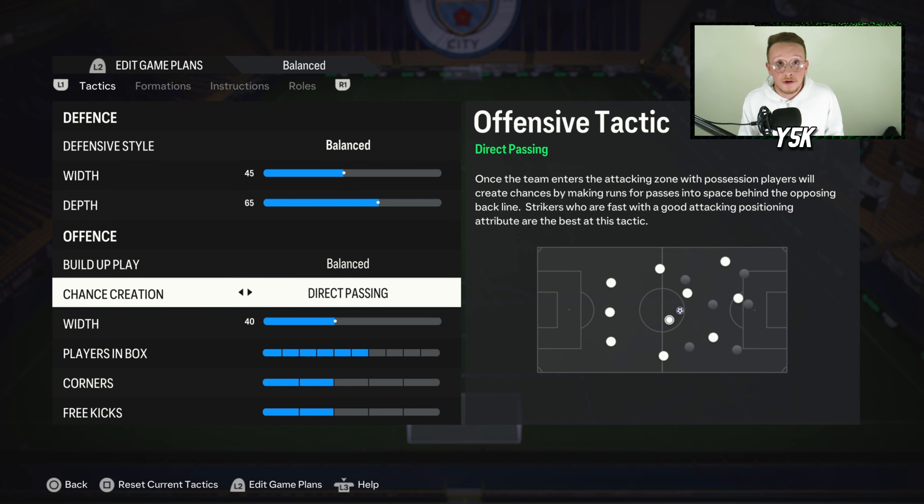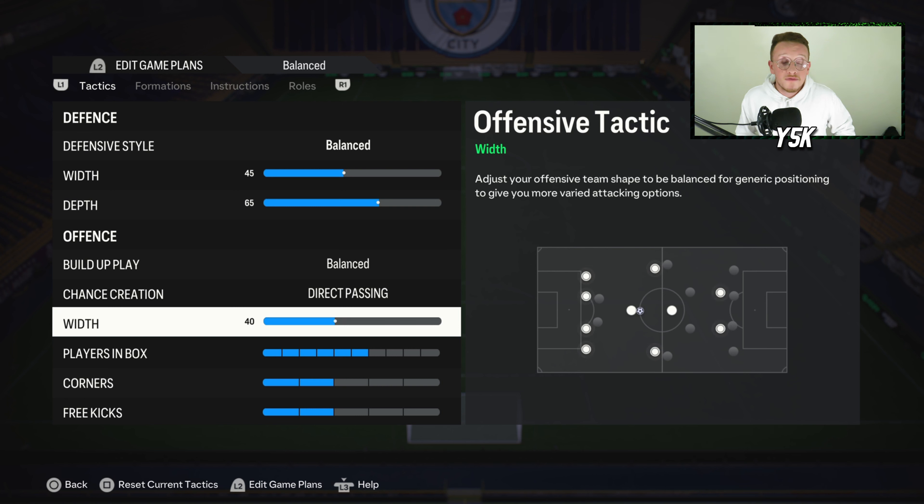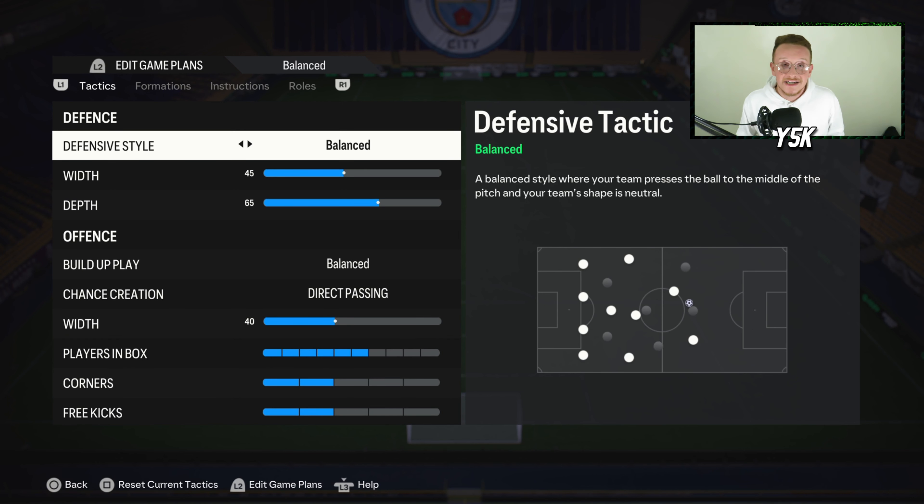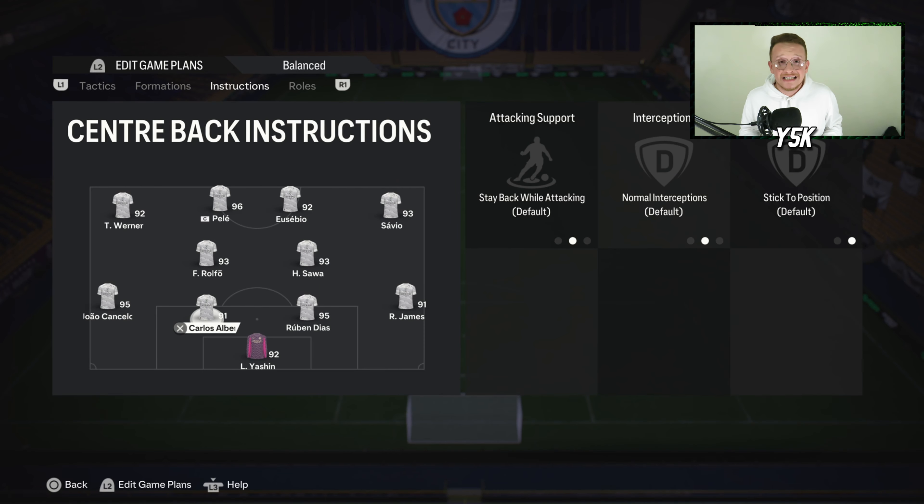For build up, I'm going with Balance. Chance creation is Direct Passing. On the attack, I'm going 40 players in the box, 6 for corners, and 2 for free kicks. Those are the custom tactics; now let's move on to the player instructions.